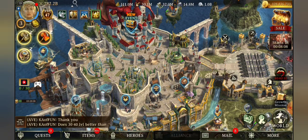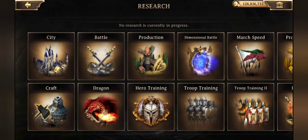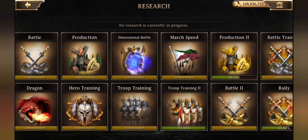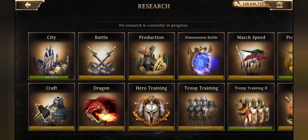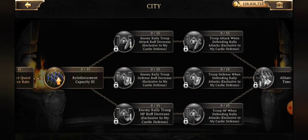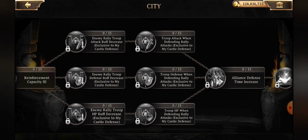Next up, we also have some new rally research — rally defense research in particular. It's some of the newest buffs in the game: rally defense while you are defending in your castle. The other rally defense while defending found in the rally tab is specifically for when your troops are in a rally, like when you're in a sanctuary or in the capital. This one is specifically for while you're defending against a rally in your castle. That is some much needed research — really excited about that. Great job, Netmarble.